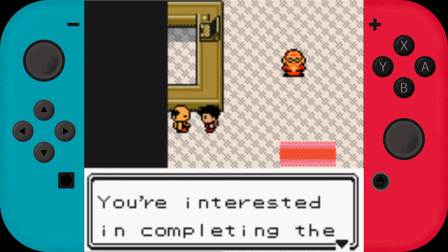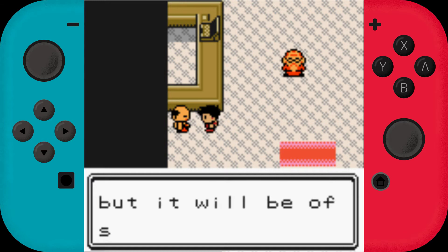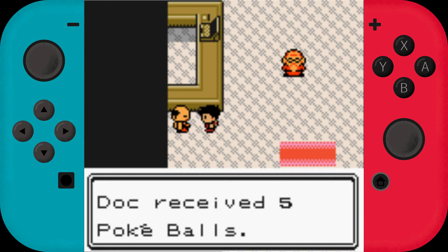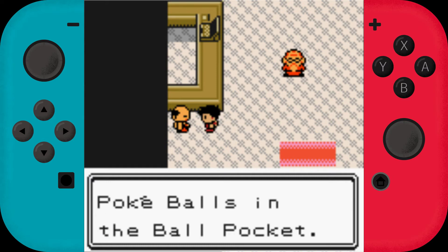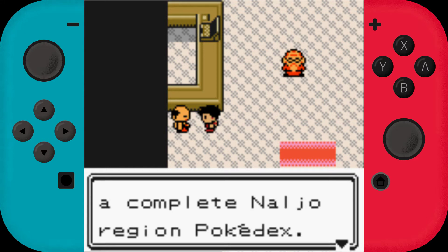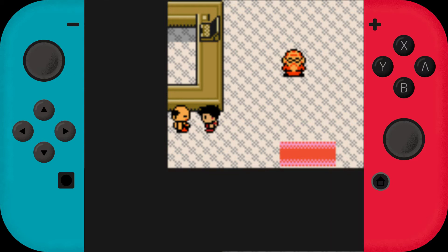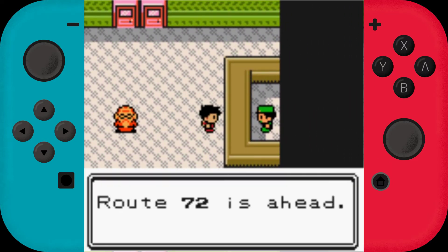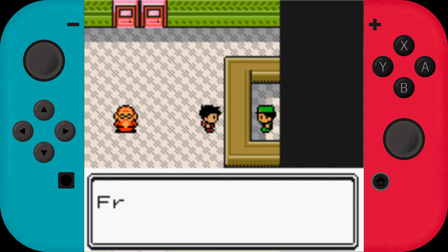An NPC says he can help with the Pokedex and gives something useful — that's why you talk to every NPC in Pokemon. 'I'm eager to see a complete Naljo Pokedex.' Is it Naljo? It feels like a Spanish word. Route 272 is ahead — it's full of eager trainers waiting to battle.